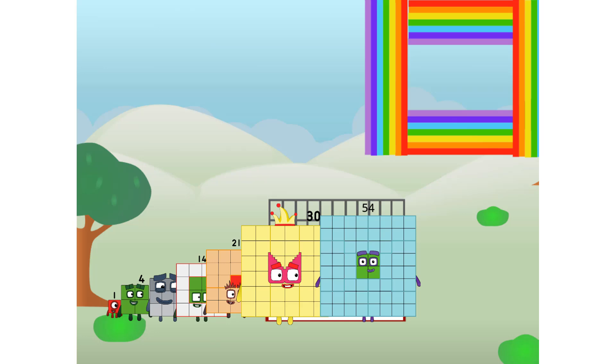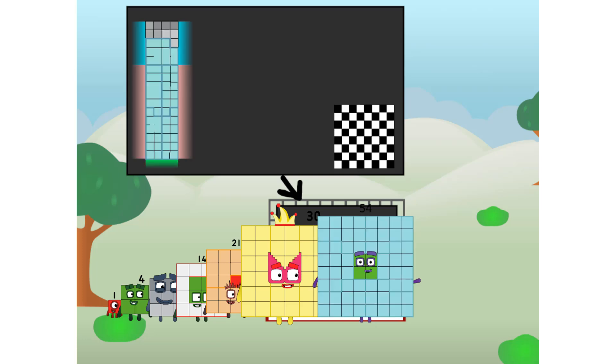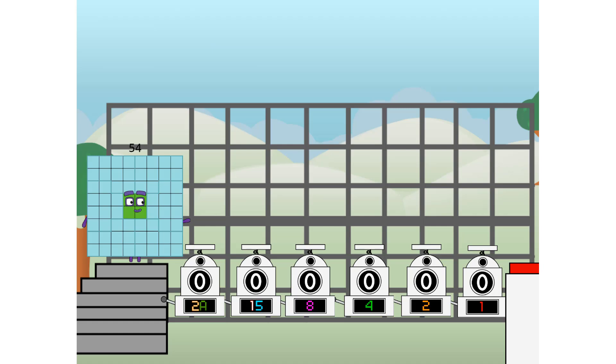Ah, there you are! This way — I've got so much to show you. I am 524, and I can be a strong square, a chessboard, a super rectangle, eight octoblocks, or even a super cube. But today I want to show you a little trick I call binary boosters — using the power of doubles to send any number flying.